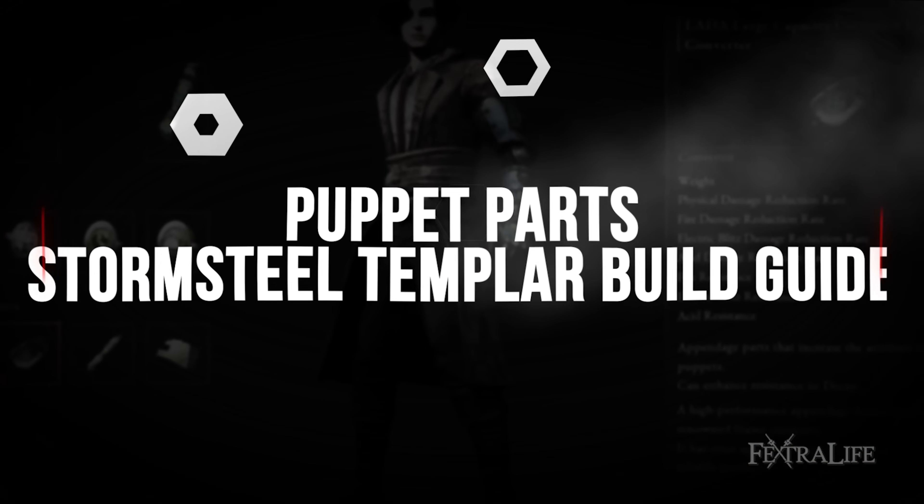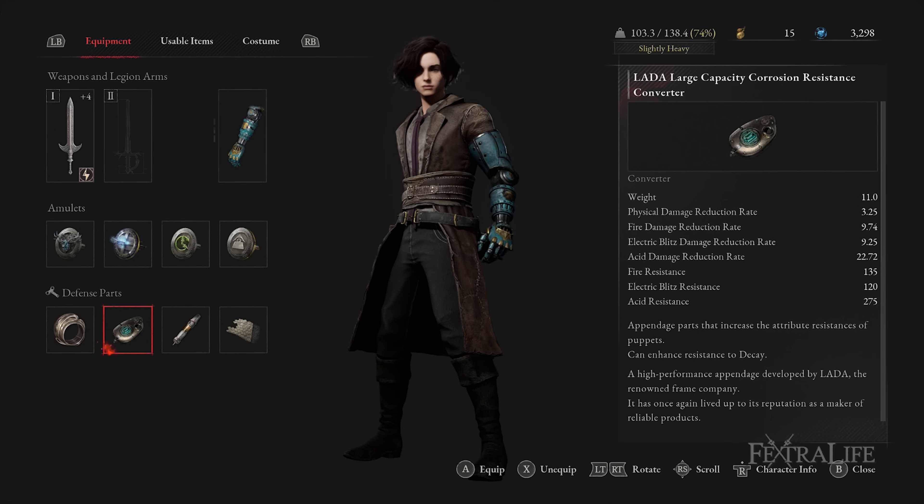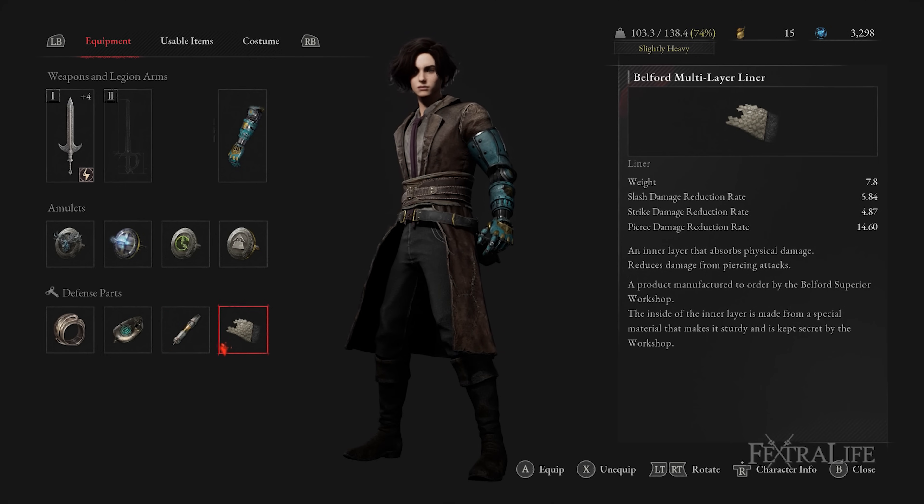For puppet parts with this build, I always use the highest weight puppet part I found, which made me extremely tanky by the end of the game. I kept my equipment weight down by using the Carrier's Amulet when needed and leveling capacity, allowing me to equip these heavy parts without passing the weight threshold.